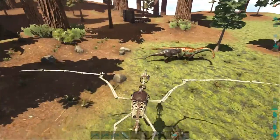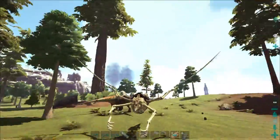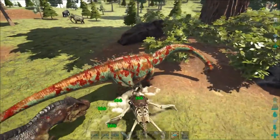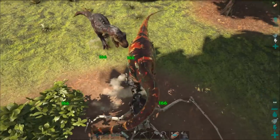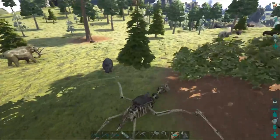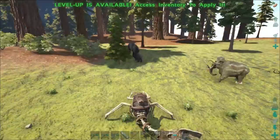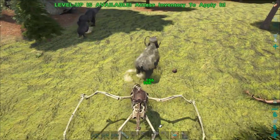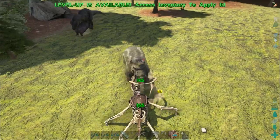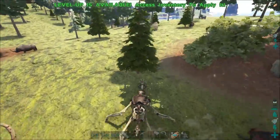After getting those gigas back to base I spotted this sucker just flying around — a level 360 female rex, which is exactly what we need right now. She's been fighting a diplo for a few minutes. Luckily we're really close to our pre-built taming pen, so hopefully we can just lead her in there. They're not as tough as leading a giga but they do offer challenges. We're going to have to clear this area out a bit — I can only assume we have enough kibble since I didn't go back to base.